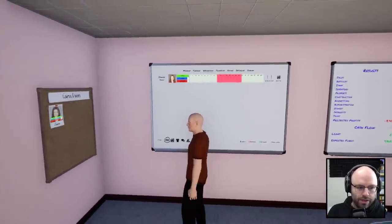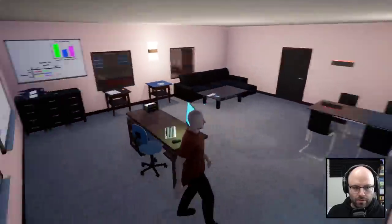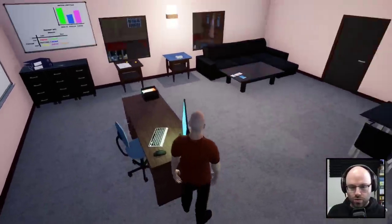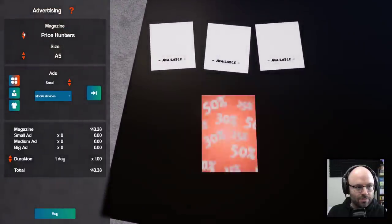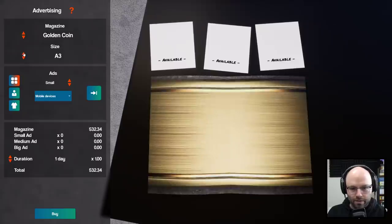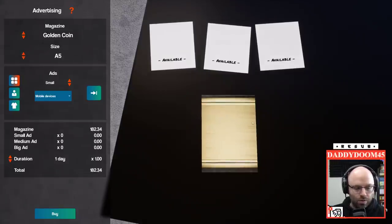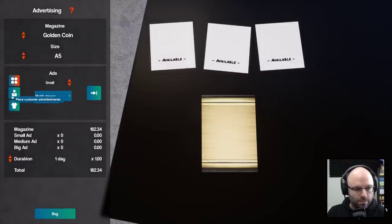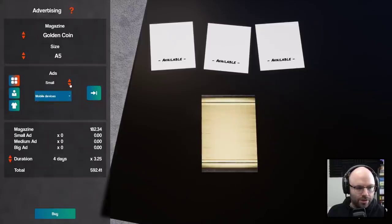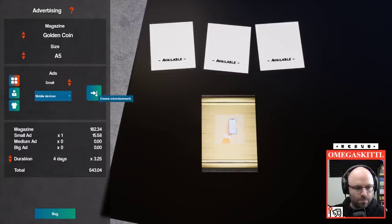Janine, you're going to stick around, we're going to pay you. The only thing I would say is maybe getting more customers into the store would be nice. We'll advertise in Golden Coin Magazine — that's going to be for the techie audience. We'll make a little A5 advertisement for our mobile devices, put it on a duration of four days. Actually, I've decided we're going to make it a small advertisement. Bye.